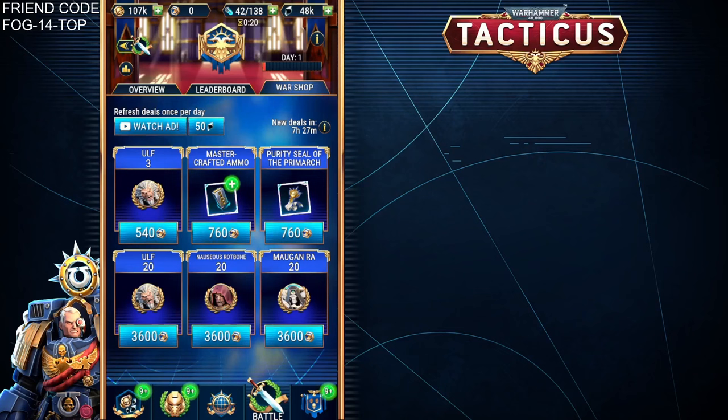Having a look at what's in there at the moment, we can see that Ulf is currently in there, along with Nauseous Rotbone — a much-needed character for the legendary events — and Morgan Ra. There are also two slots for legendary upgrades at a fairly decent price. The question is, what is the full range of characters available? Is this going to be all characters, or only a select few? That's something we're all going to have to keep an eye out for. Personally, I think this could probably do with another one or two lines of offers, just to give us more access to what is available in the shop.